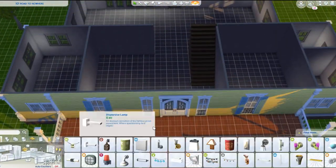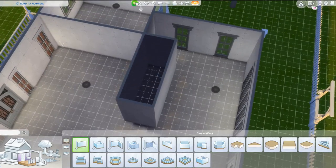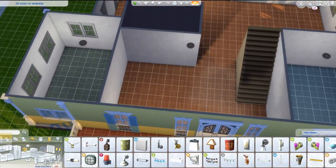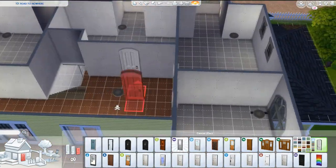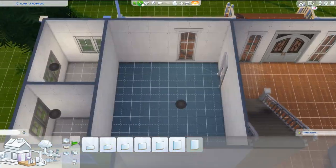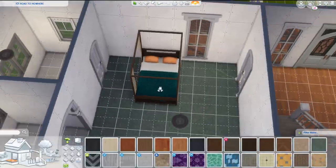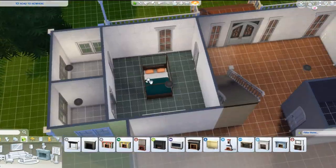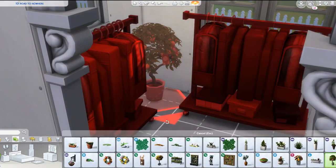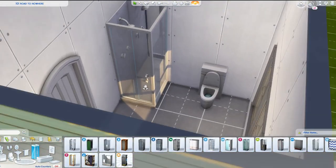The views are absolutely incredible. There are these gorgeous canyons — I just feel like I'm in the Grand Canyon. Landscape-wise, this is probably the prettiest town we've had. I was really happy to see another desert town because we haven't gotten one since launch. If you're a fan of Oasis Springs you'll absolutely love this because it's gorgeous. It's honestly the best part of the pack — even if you're not interested in the gameplay, you'll still like the world.